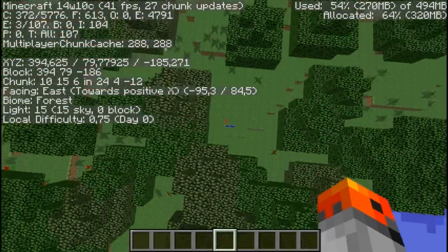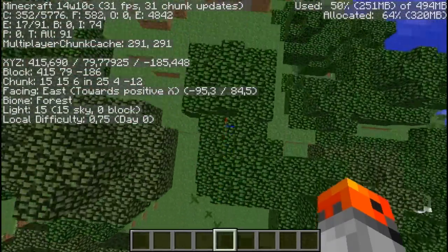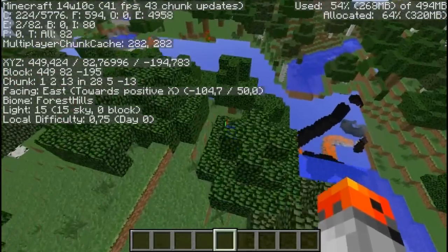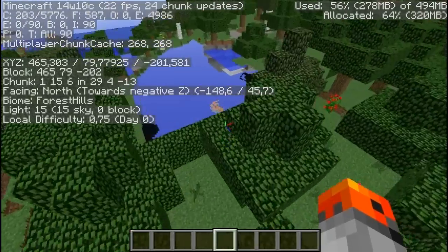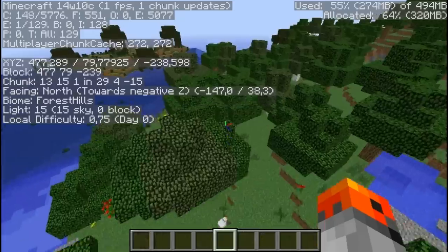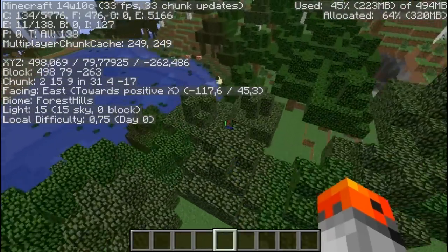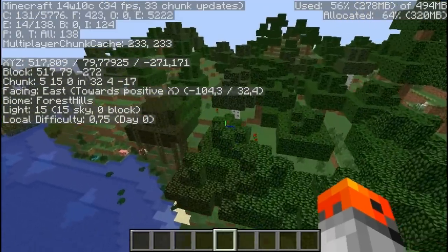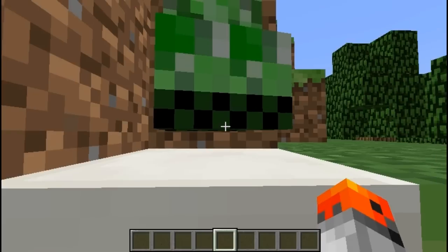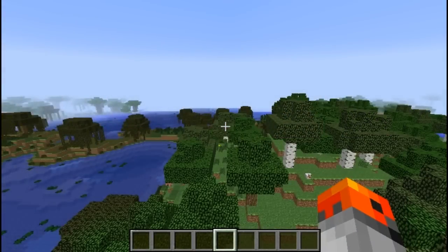Minecraft worlds are made out of 16x16 areas called chunks. If you can divide your X and Z coordinates by 16, then you're standing on the edge of a chunk. Chunks go from Y=0 to Y=256. Creepers are actually floating. There's a 1 in 10,000 chance that the title screen is going to say 'Minecaft' instead of 'Minecraft.'